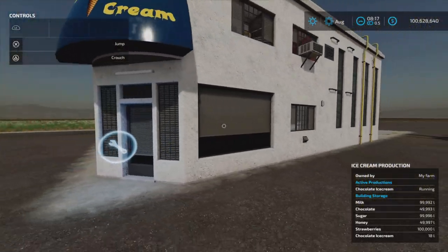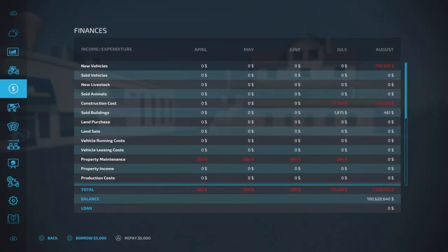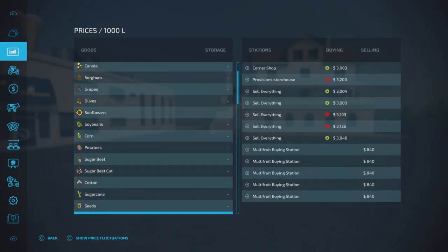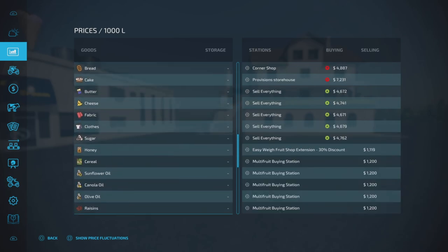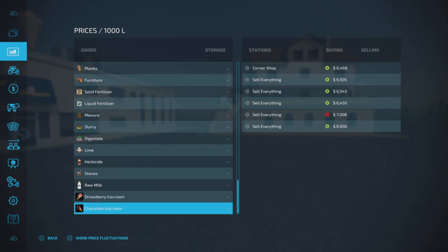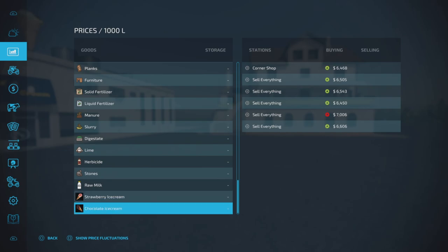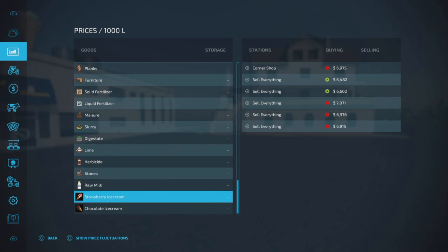Now let's, out of curiosity, look at the strawberry and ice cream sell prices. The sell-everything point I have on all my tests also takes the ice cream, so you don't have to place the corner shop sell point. The prices are roughly within the range of all my other sell points.